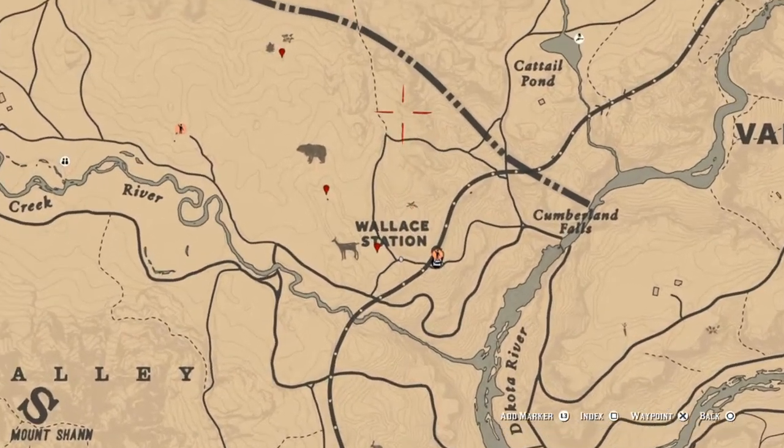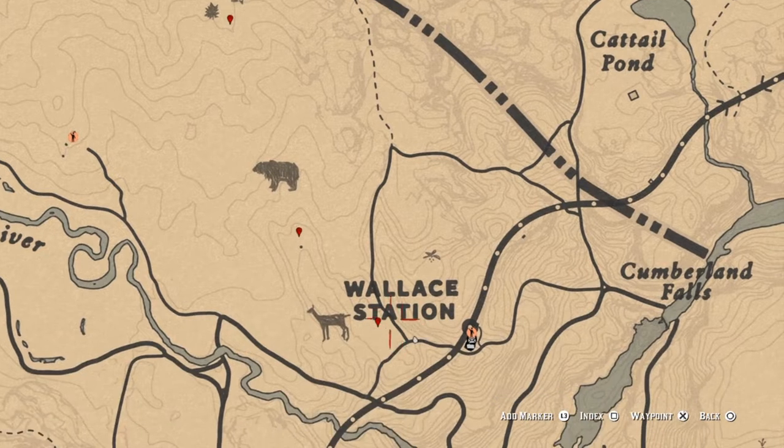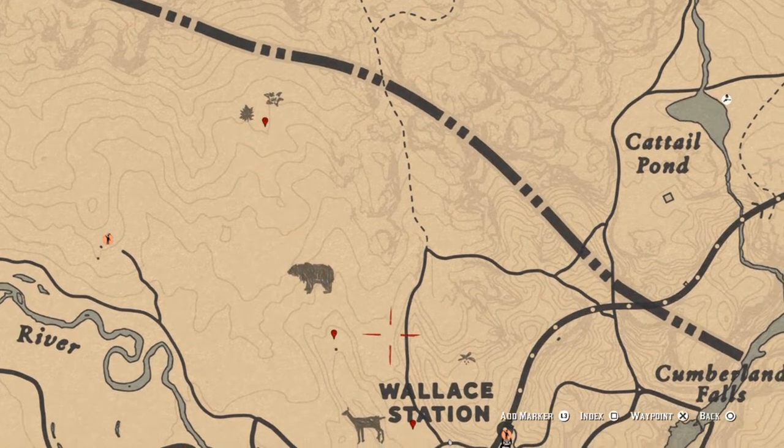Hey Red Deadders, I've got five locations to show you for the violet snowdrop today. Three are close to Wall Station, as I've got marked here with my marker.